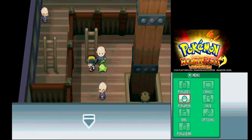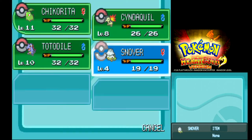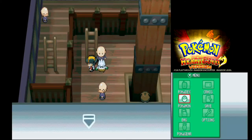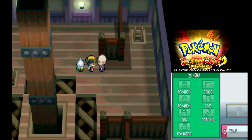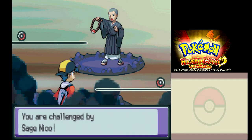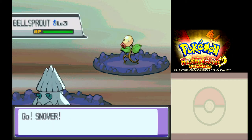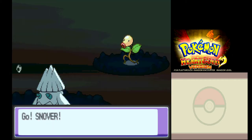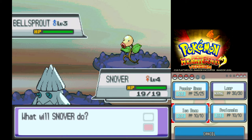We're into Sprout Tower now, and I will level up my Snover for absolutely wrecking the bird gym. I don't like them seeing me — I like to get them first, so I've got him. It's gonna be a bit boring, it's just gonna be Bellsprout, Bellsprout, Hoothoot, Bellsprout. You can watch me absolutely destroy Bellsprout.